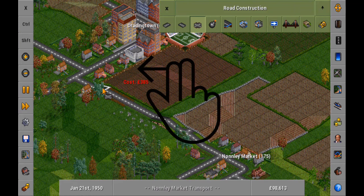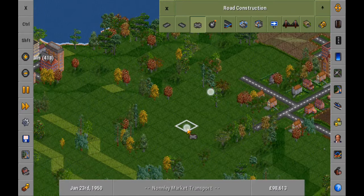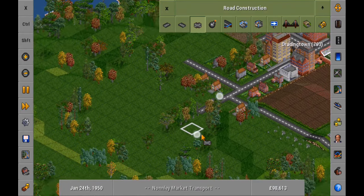Drag the map with two fingers whilst building to look around. The map will continue to scroll as normal, even whilst building new roads.